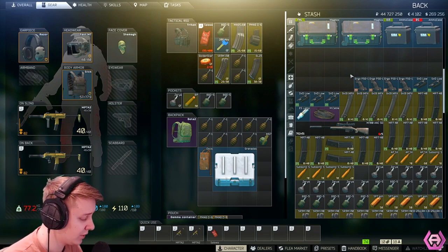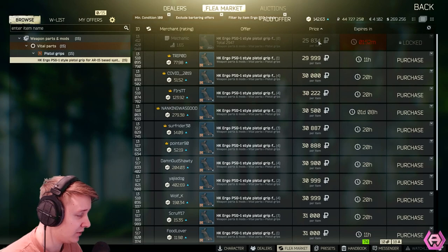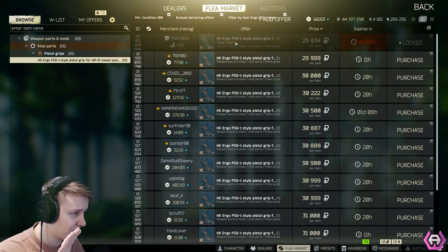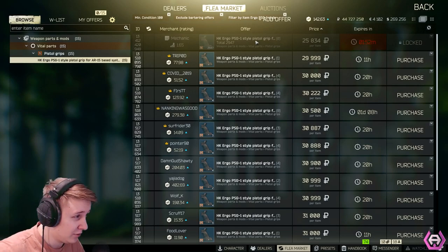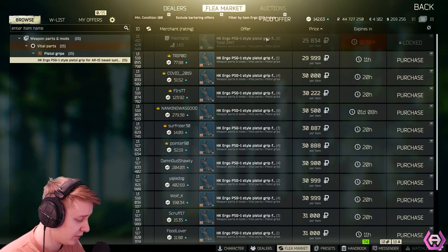The first thing we're going to look at is the HK Ergonomics Pistol Grip, which you buy for $25,800. I managed to resell it for $31,500 at the end of the reset. The key to making money is that you need to buy those items at the beginning of the reset so they're not out of stock, and you need to sell them at the middle or end of the reset when prices go up. That gave me a profit of $19,000.